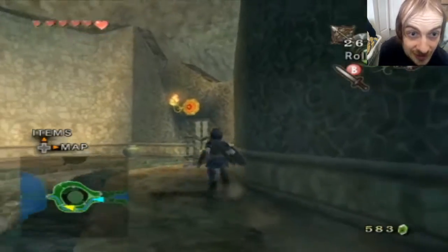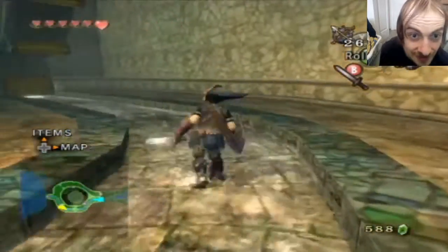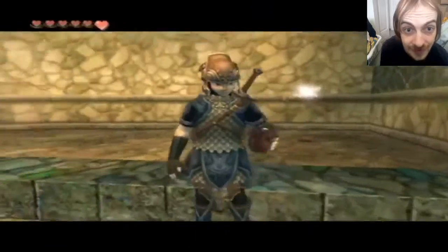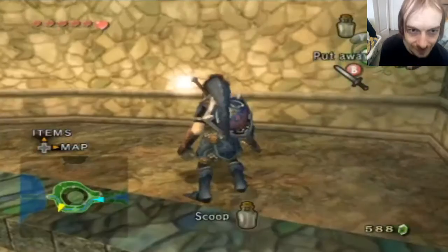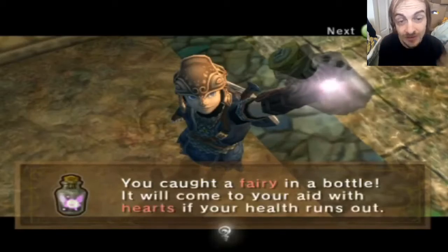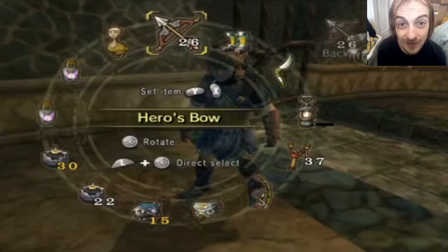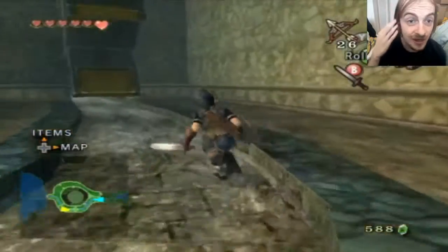I don't know where that bat went, but it's okay, nothing to worry about. Fairy! I just want the fairy. I like fairies a lot more than potions because potions you have to have equipped to do anything with them, whereas fairies activate automatically when you die.